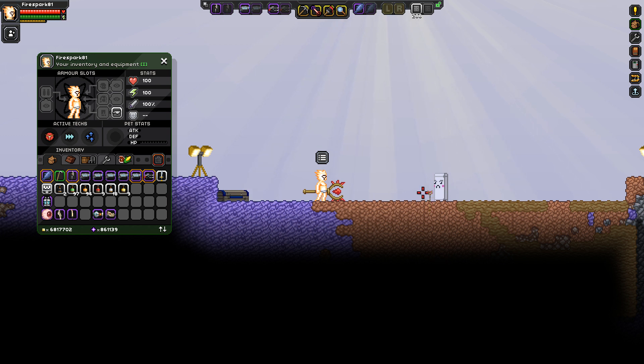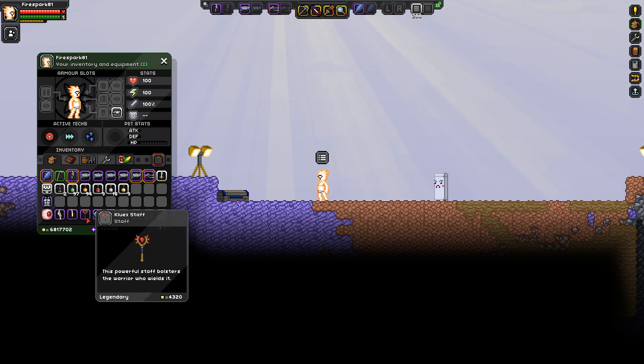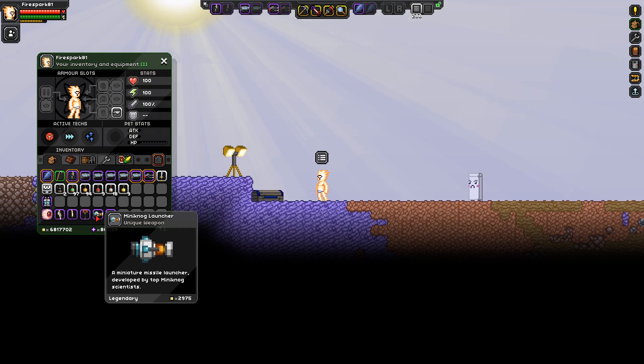The staff is a tier 5 weapon, dropping from the bird boss. Using full energy with direct hits — that was a massive load of damage. Full energy, all shots hit for 27 per hit, four hits — that's an insane amount of damage, almost OP. Its secondary ability is a damage buff. After casting the buff and firing again: 35 per hit. As of right now, the staff takes the lead for best weapon based on damage and usability.